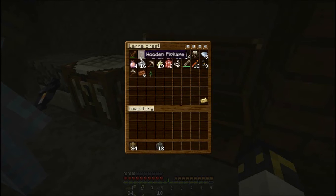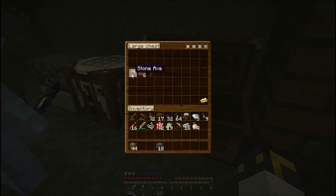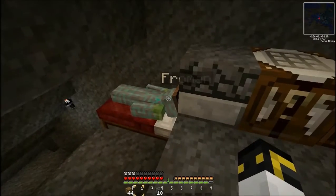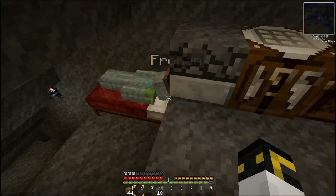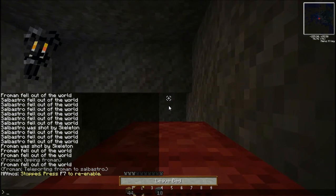We can't both reset our spawns though, can we? Don't care. Actually, we can — we just need to sleep in the bed until the screen goes dark. I think we need two beds. Once you're... is the screen dim for you? It didn't say spawn point set. What do you mean? Should it say spawn point set? I believe so.